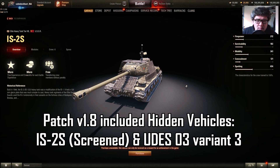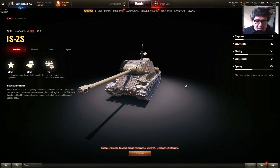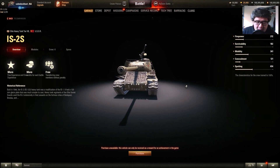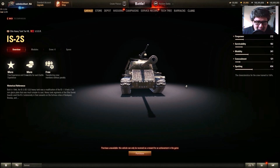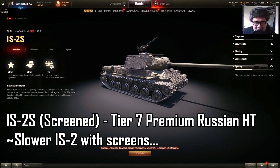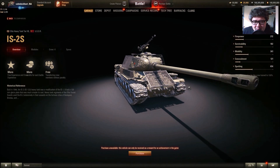This time around, we have a screened version of the IS-2 and the third version of the UDES-03 at tier 9. So one's a Russian heavy and the other one is a Swedish medium. Let's take a look at the IS-2 first. It is a premium, so it will earn you credits and crew XP, but it's basically a screened version of the IS-2.